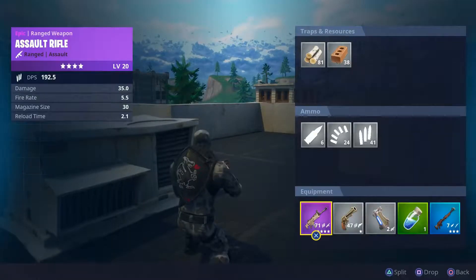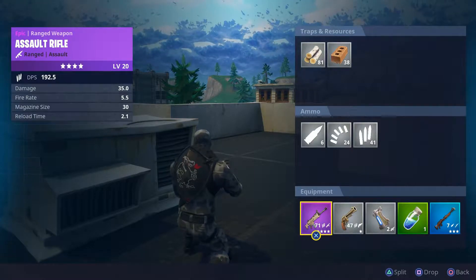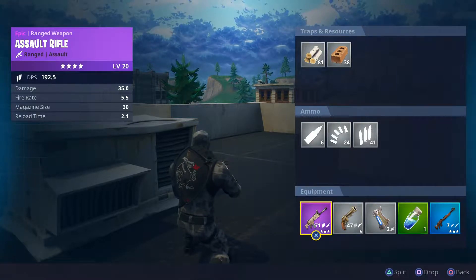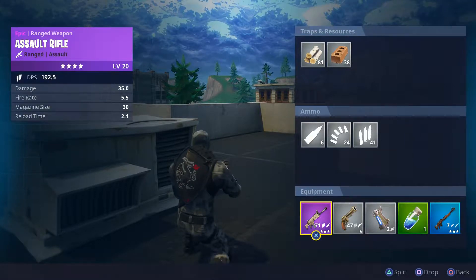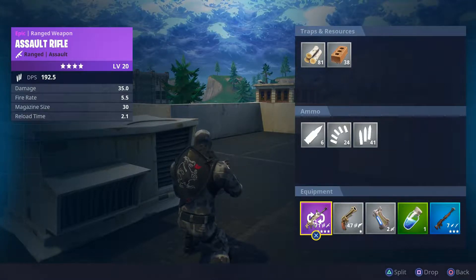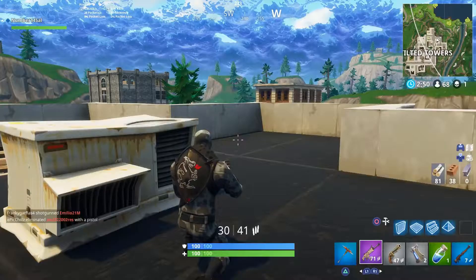The first gun we're gonna talk about is the SCAR-H. Looking at the stats: damage 35, fire rate 5.5, magazine size 30, reload time 2.1, and this is obviously an epic rarity. The DPS is also 192.5.